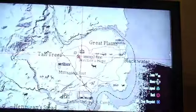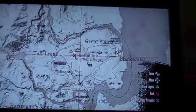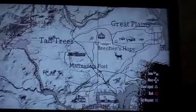So now I'm going to show you the next glitch of the guide. Just to let you know, this glitch is in Beaches Hope and the next glitch is in Blackwater. I'm just going to get the transport there and then I can show you the next glitch.